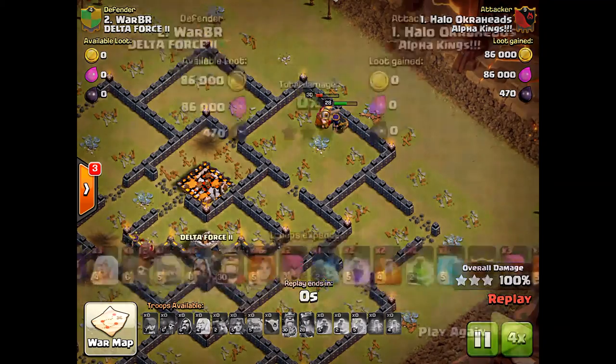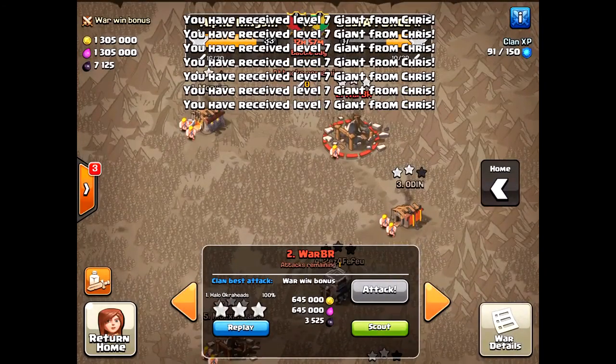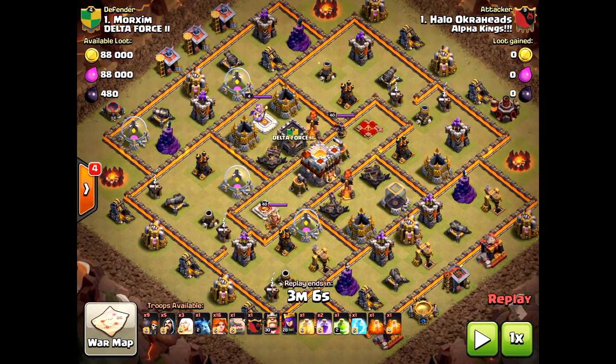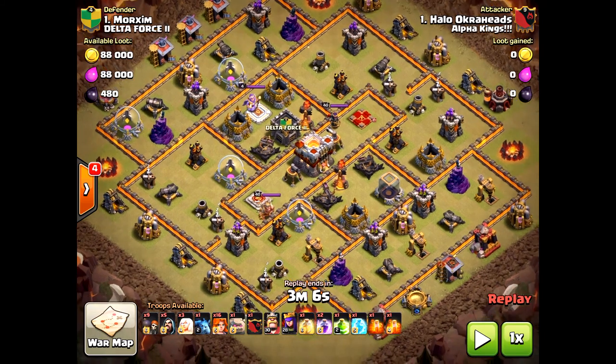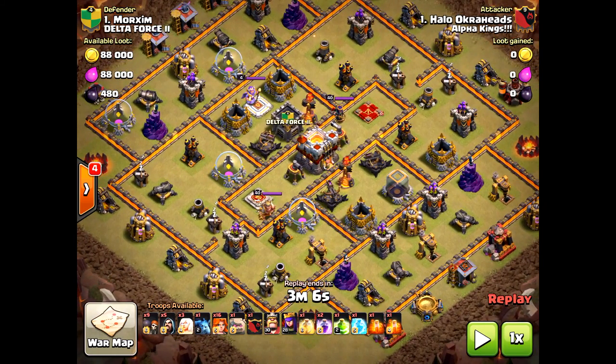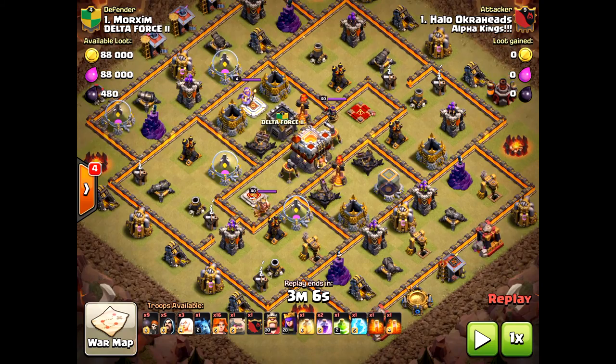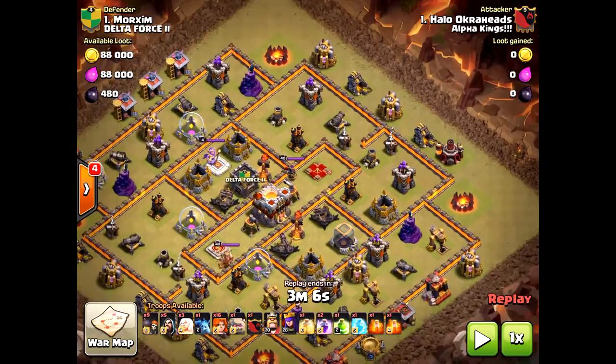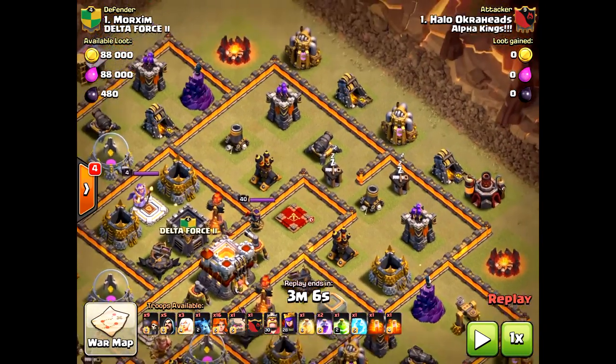Now stick around — you need to know what happens when you don't three-star and only two-star, and what the main difference is. This next attack is against a Town Hall 11 — not a max TH11, not even a max TH10 — but it does have the X-Bows, infernos, and max heroes, which I don't have. So I knew this would be an uphill battle, and as you'll see, this attack is actually going to lose.